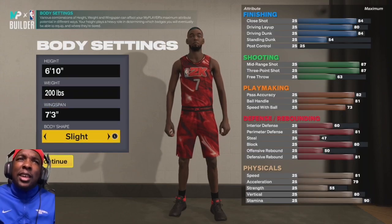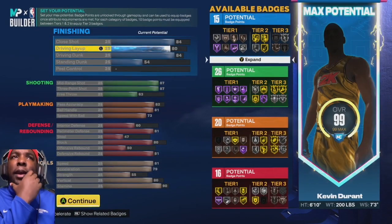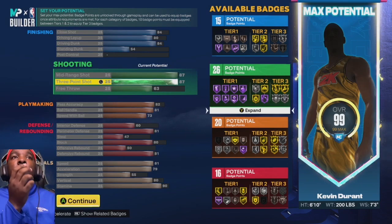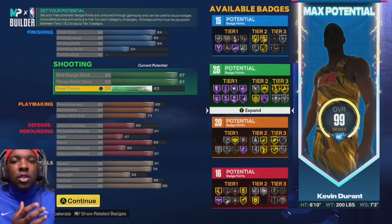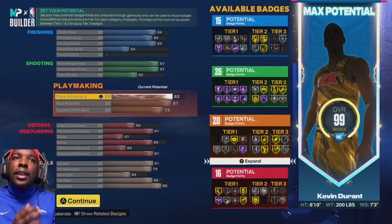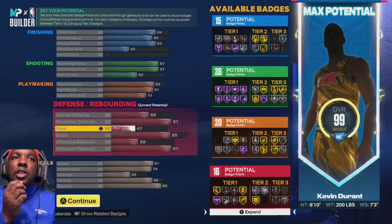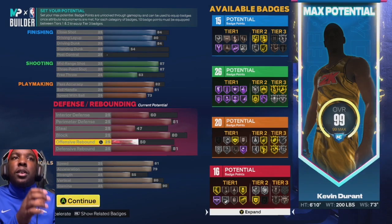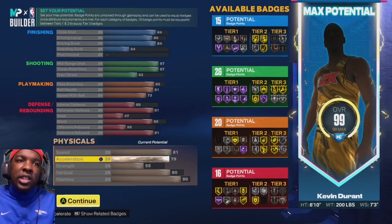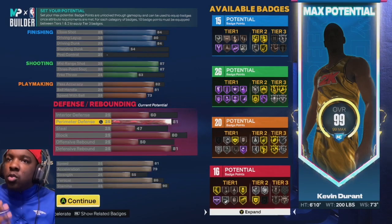We get a slight body shape. You get an 84 close shot, 80 driving layup, 84 driving dunk, 54 standing dunk, 87 mid-range, 87 three-ball, 63 free throw — that's enough if you just know your timing. 82 passing accuracy, 81 ball handling, 73 speed with ball, 60 interior, 81 perimeter, 47 steal, 80 block, 50 offensive rebound, 81 defensive rebound, 81 speed, 79 acceleration, 55 strength, 80 vertical, 90 stamina.